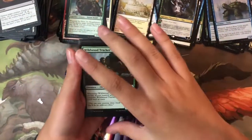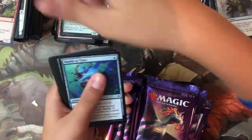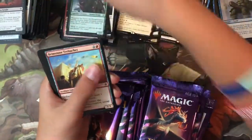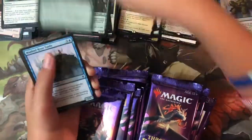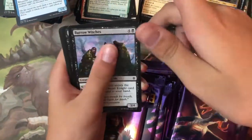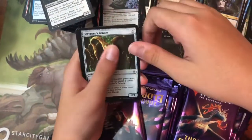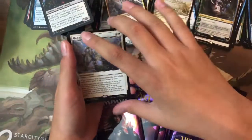Pack twenty-seven: Wildwood Tracker, Rimrock Knight, Mantle of Tides, Golden Egg, Dot Wing Pattern, Brimstone Trebuchet, Silverflame Ritual, Return to Nature, Misford River Turtle, Barrel Witches — ten commons, no foil. Uncommons: Cold and Familiar, Sorcerer's Broom, Inspiring Veteran, and the rare is Happily Ever After. Swamp.